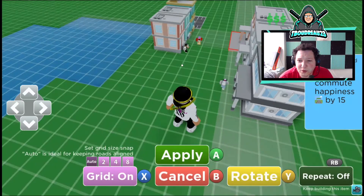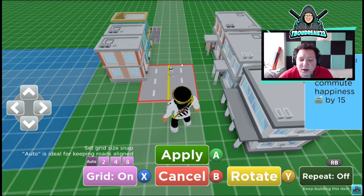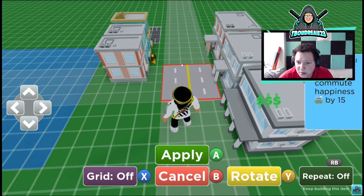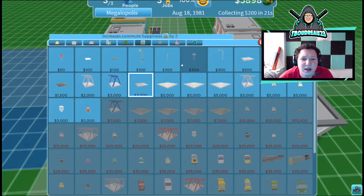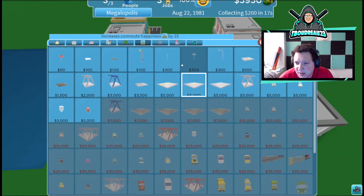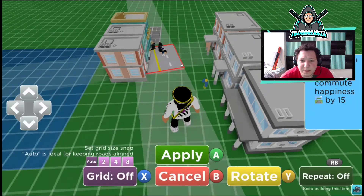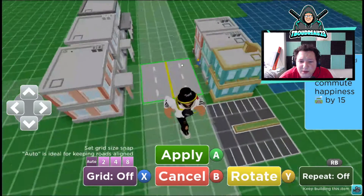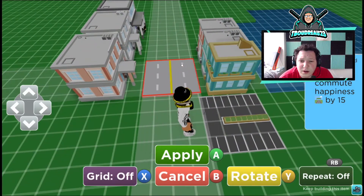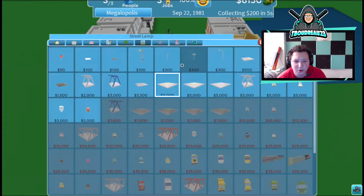We should be able to put in a road here. That's the railway option — then we have the regular roads. Do I want to buy a double road? They've got railings here. Going to try to snap it on — okay, there we go. Let's not apply yet — let's get the sidewalks in first.